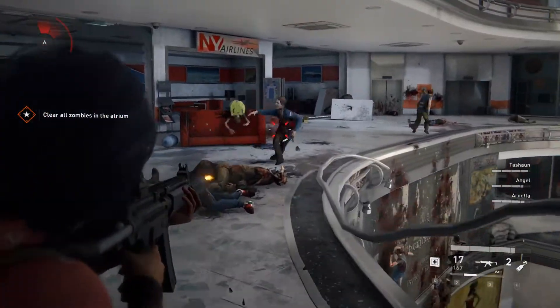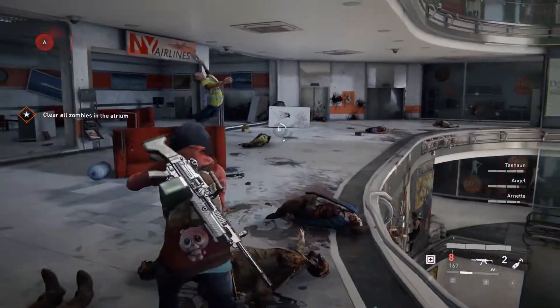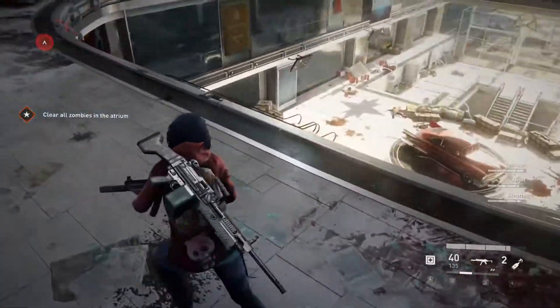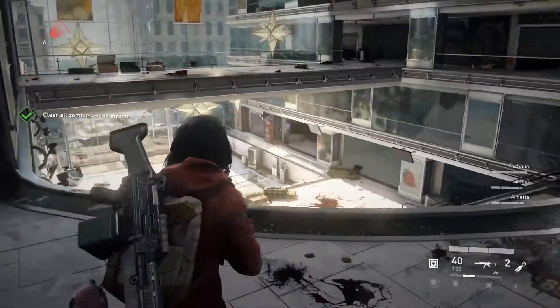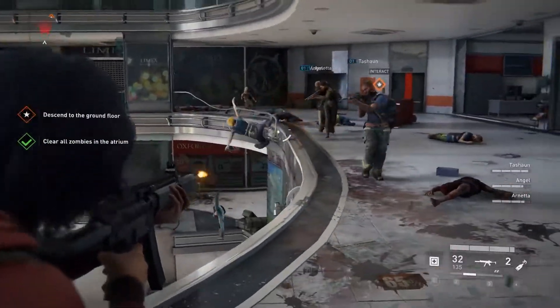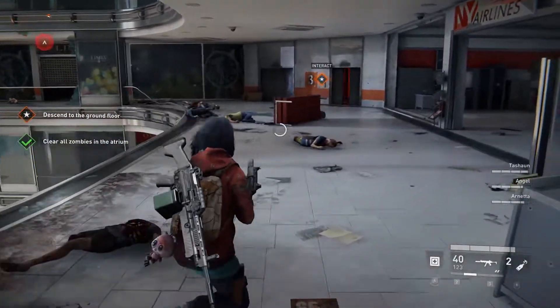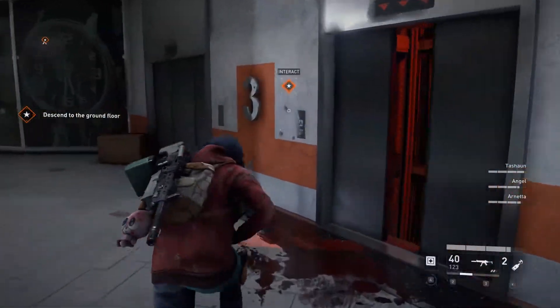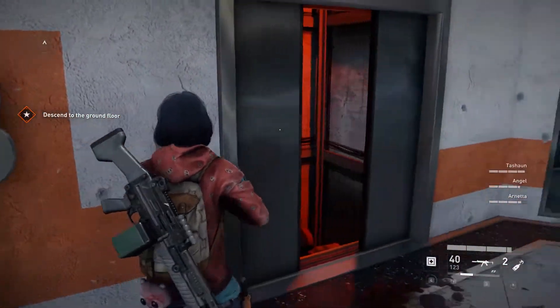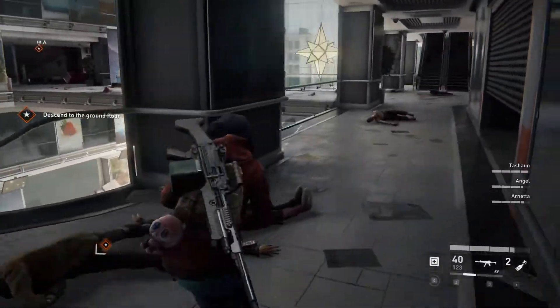If you guys know, let me know - I might actually figure it out further down the game. Having the suppressed gun is what's up. I'm gonna check - was that an ammo refill over here? Let me just make sure I have my ammo.